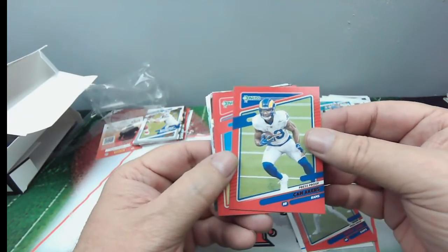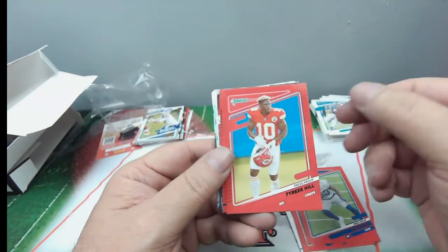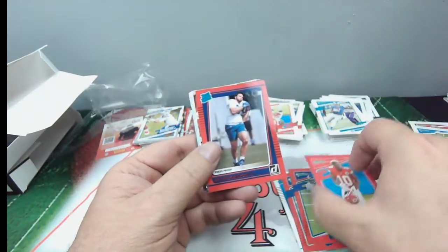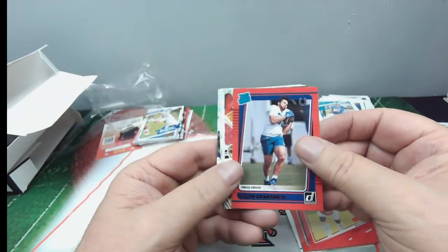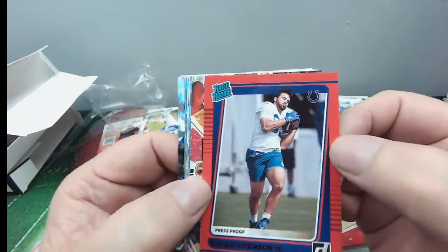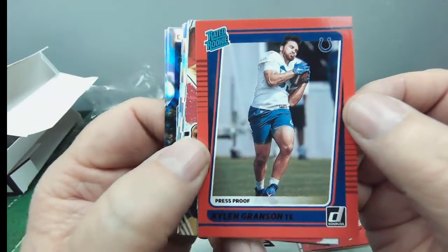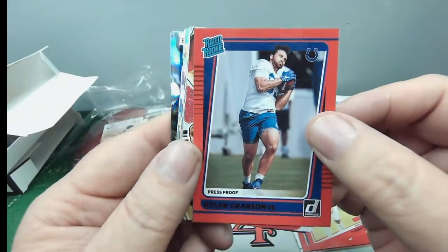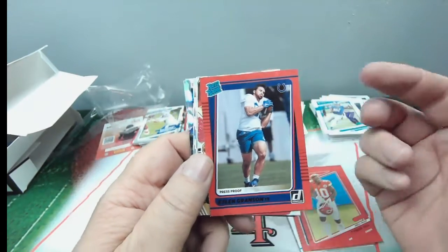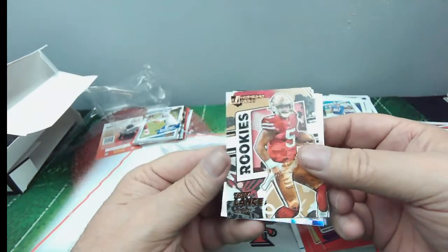Cam Akers, red press proof. Tyreek Hill — red on red, nice looking card, red press proof, always good. And you get Tyreek. Colin Granson, tight end — kind of an odd picture, looks like he's all curled up asleep or something — red press proof for Colin Granson, pretty cool.